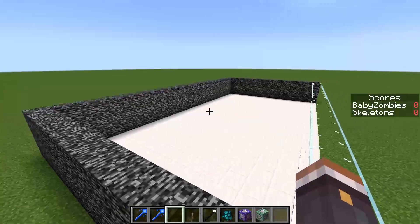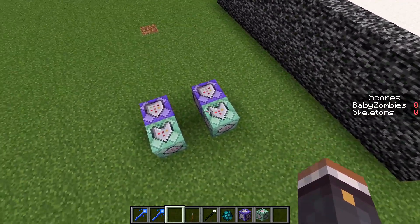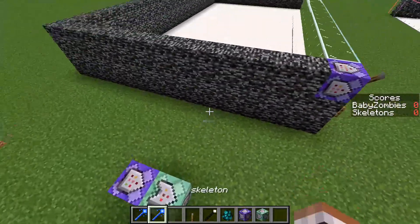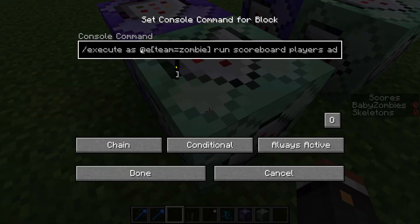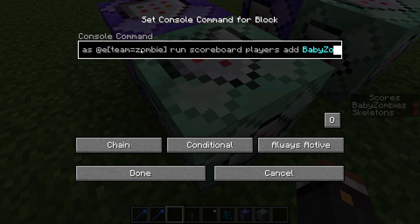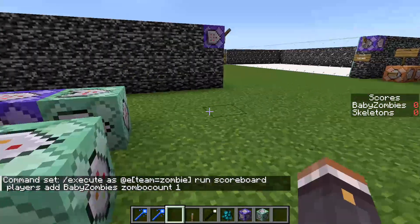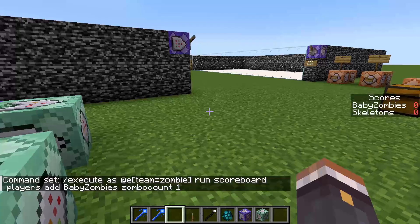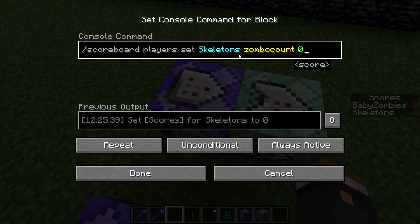To recap what you need to do to make the scoreboard work: take the exact configuration of these command blocks and change out the parts you need. Whatever these sticks were named, put that into the team field — one for each team. And whatever your score objective is, that replaces 'zombie count'. That is basically it.